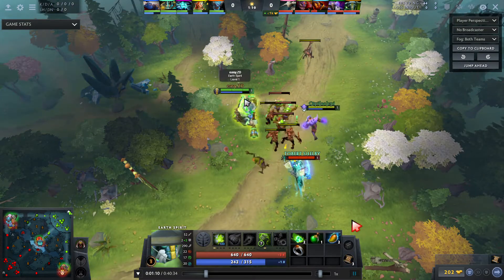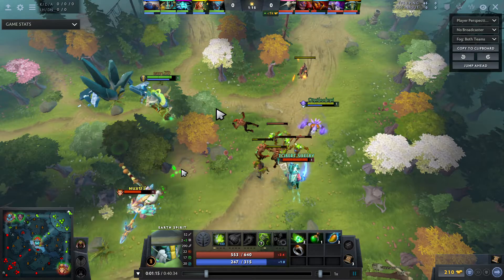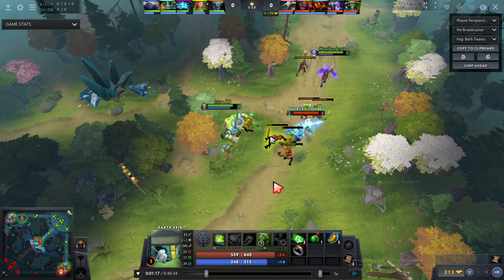I slow down Enchantress a bit so she keeps taking more damage from the iron shells and we get her to quarter health, which really helps us in the early game. At level two she's forced to grab her heal instead of her slow, further delaying the kill potential in this lane. In high-level pubs, Earth Spirit usually takes Roll at level one and goes mid, but in my playstyle I like to stay bottom, get level two, and then leave once the lane is pushing toward my Dark Seer.